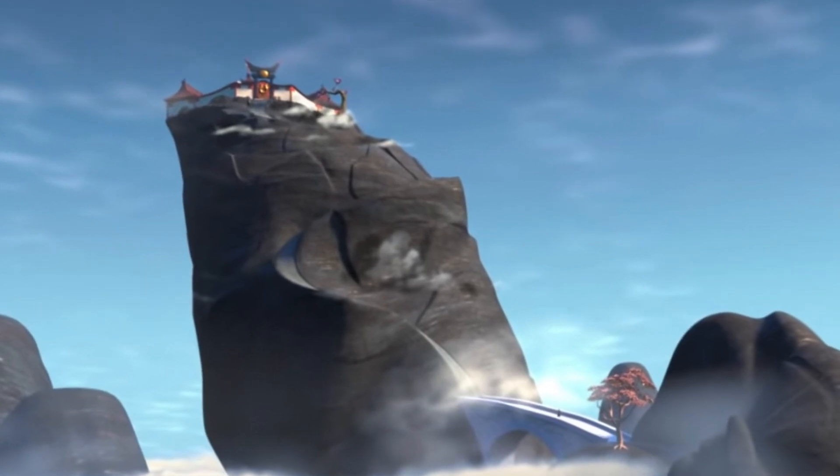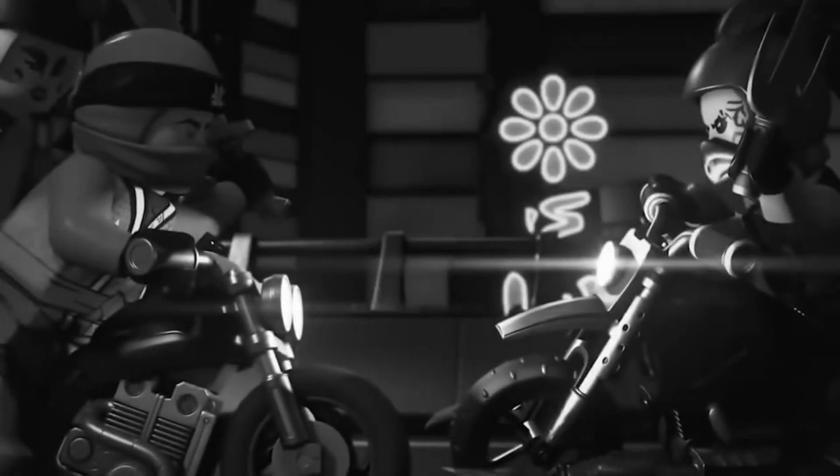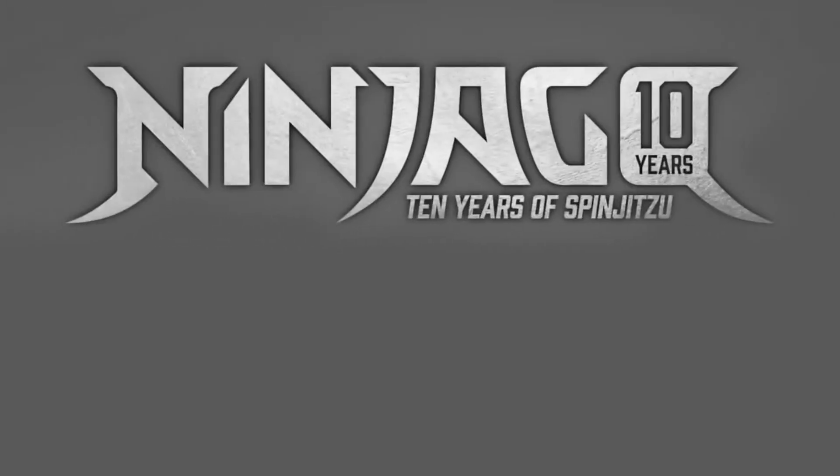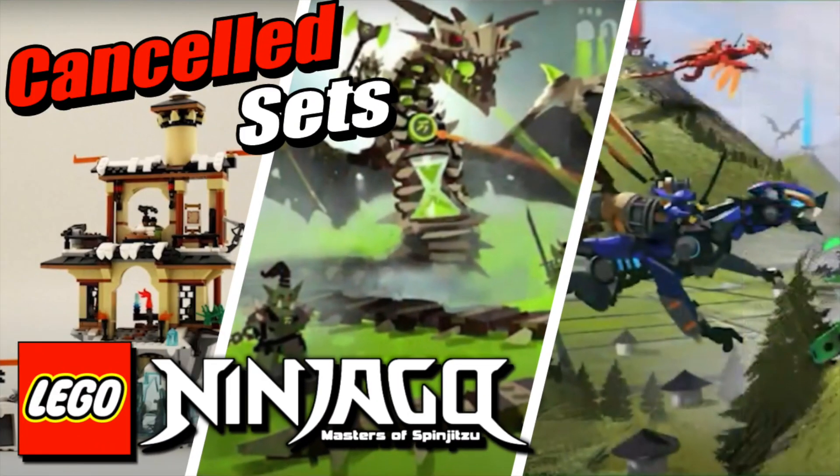Recently, the highly anticipated 10 Years of Ninjago documentary came out, and while it wasn't really official, it's pretty much as good as official because it had the official Ninjago writers and the voice actors — everybody was in it. It was pretty great, so if you haven't checked it out already, I would totally recommend looking at that first. But with this documentary also came some never-before-seen concept art of Ninjago, how some seasons could've looked, how some ideas carried over, and also some sets for past Ninjago seasons that never made it into the actual stores. So let's get right into it.